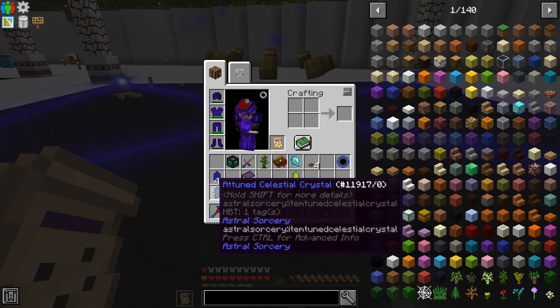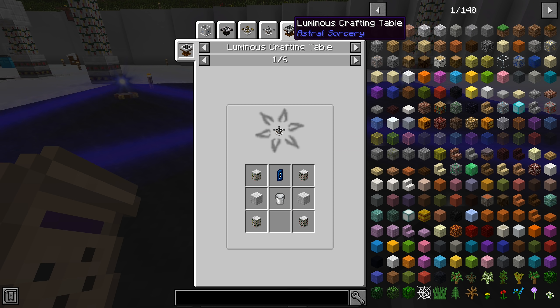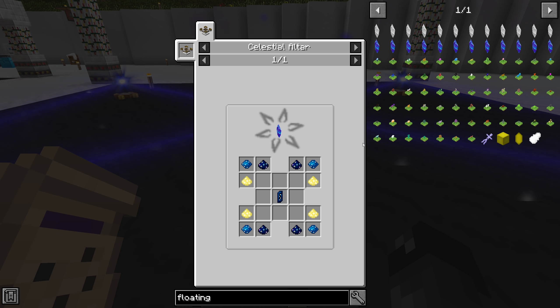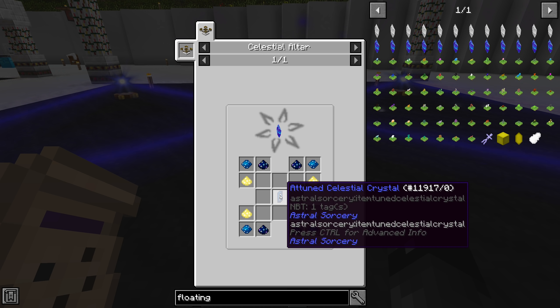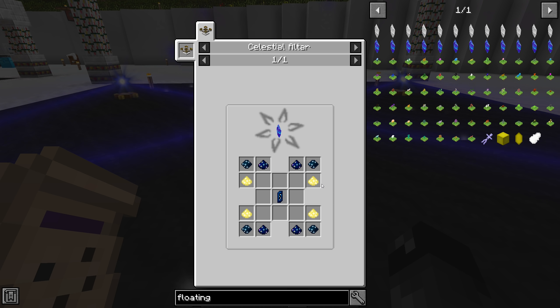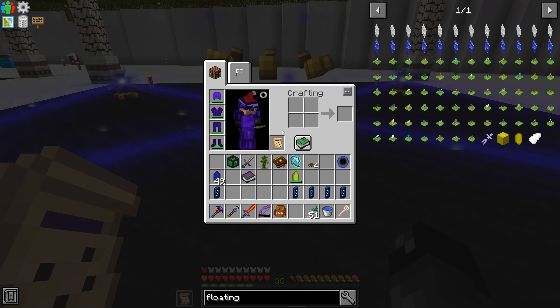I wanted to see the uses on this — how do we turn that into a floating crystal? Celestial collector crystal — that's what it's called. So on the celestial altar, you take an attuned celestial crystal, and then you put it with four resonating gems, four stardust, and four illumination powder, and you can make yourself a celestial collector crystal.